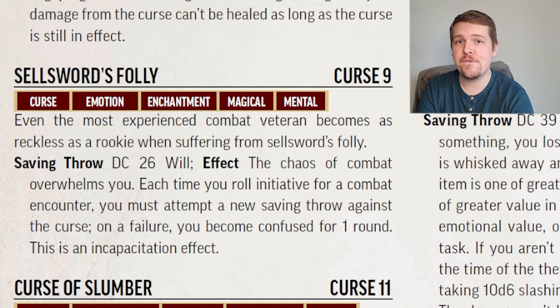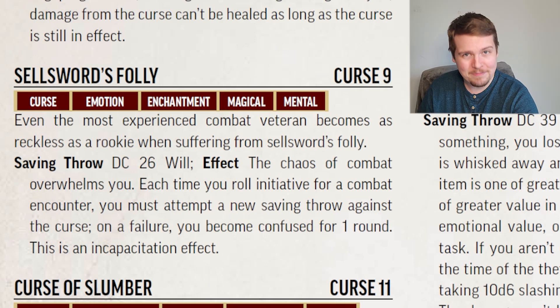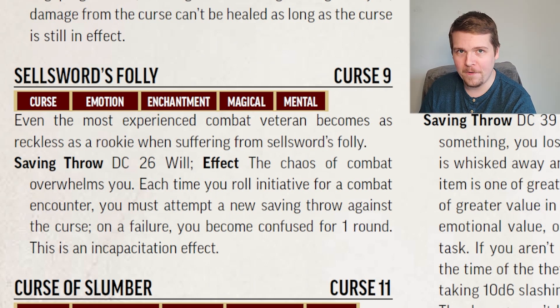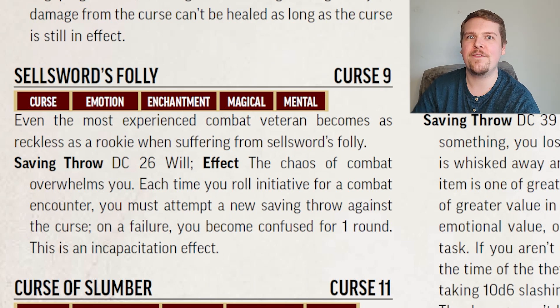Sellsword's Folly on something like a fighter can easily TPK a party. If this is put on someone who's not that powerful in combat, it might not be a big deal. For a DC 26 Will Save, if you fail, then as long as you are afflicted by this curse, when you roll initiative you get to make another Will Save against the same DC. If you fail, you are confused for the first round of combat — friend or foe, you attack the closest creature to you. On the upside, this basically gives you two chances — if you succeed either the first or second Will Save, it does remove Sellsword's Folly.